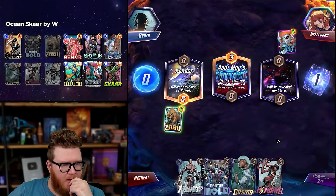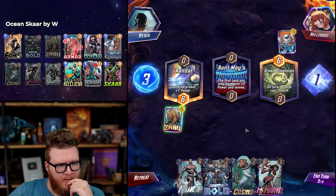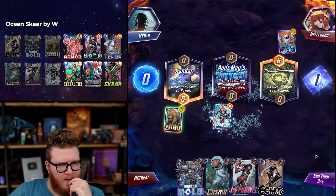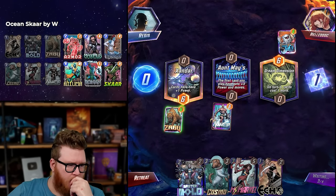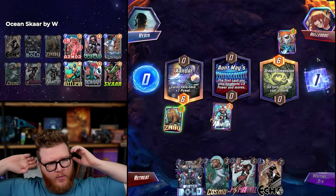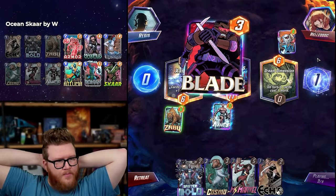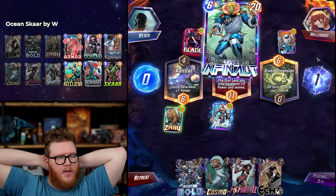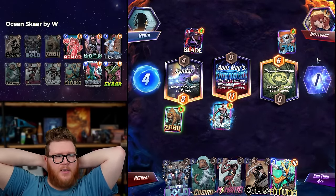We cheat Namor on three and can actually play Scar on four if we hit it — that's kind of nice because Miss Marvel doesn't really advance any other plays but Namor does. Dream Dimension could save one of our four drops. Miss Marvel is kind of perfect I guess. Blade on an Infinaut — Ghost Rider suddenly getting very scary.